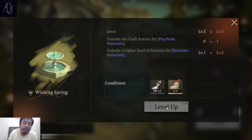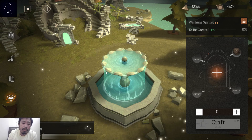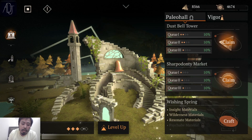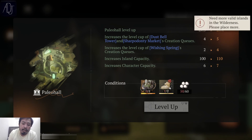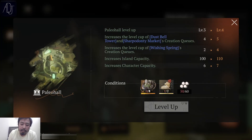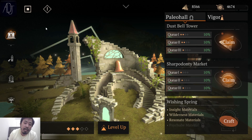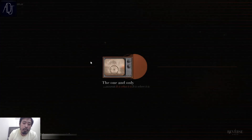I cannot level up the wishing spring because I need to level up my Palio Hall first — that's the main base structure. The Palio Hall is only at level 3, and leveling it up requires a one-time reward from chapter 4 stage 21, which we don't have access to. So we are stuck at Insight 2 for our characters.